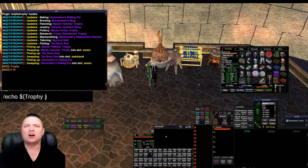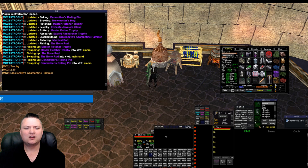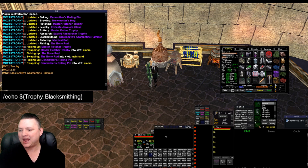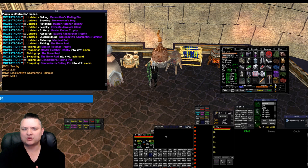We can do 'trophy.version' and see 2.10 — it just returns back a float. We can do 'trophy.blacksmithing' and it'll return back our blacksmithing adamantine item. We have all of the tradeskill item types — for example 'poison': I don't have a poison trophy so this should return back null, and it does come back null because I don't have one.